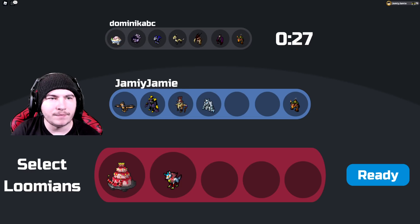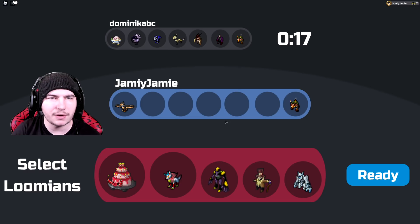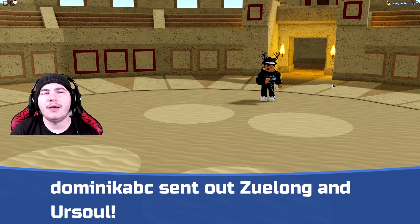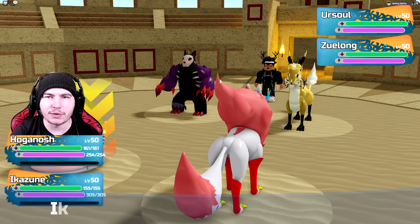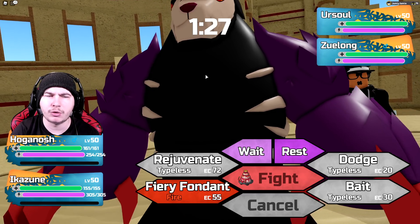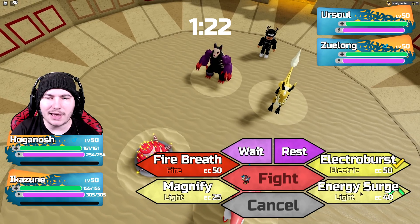I'm going to bring these two just to fall back on if I need Bane of Haste. I think I might bring the Mewter Gun for this one. Although the Urusol Terrifying could be really annoying. Right now Hoganosh feels a bit underwhelming, so I'm just going to go for Energy Surge and get some damage on these two. I might one-shot the Zulong but definitely not the Urusol. I'm just going to click Energy Surge and try and do some damage.